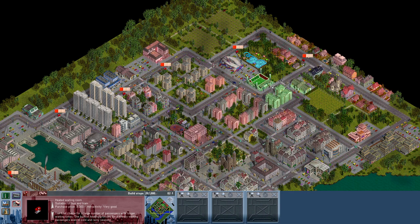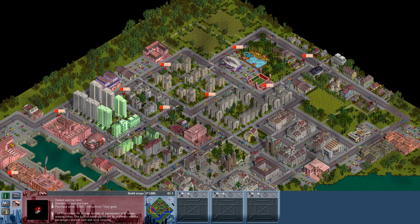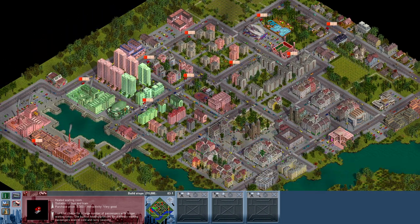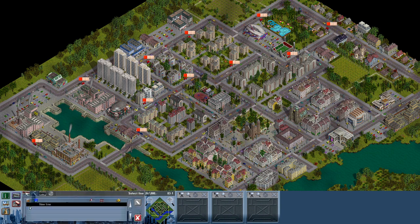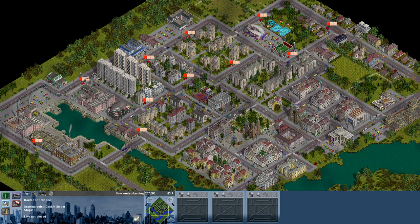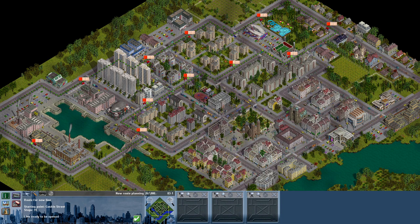I think I want to go on the inside for the first line. That's a big stop. I'll put you guys in — that's going to be my first bus line. Let's create a new line, just a loop around this part of the city. There we go, done.